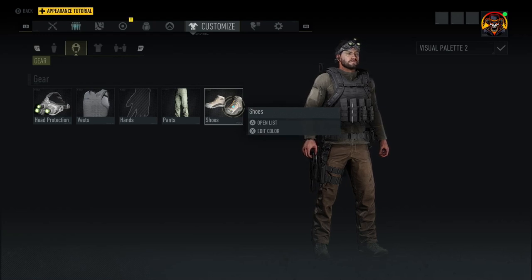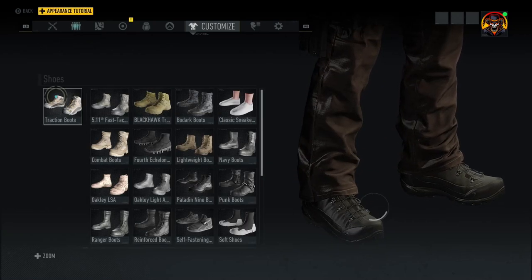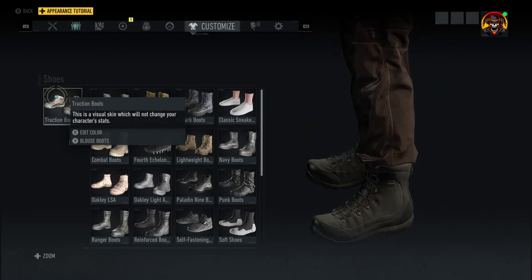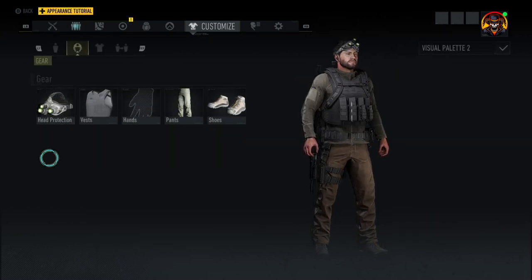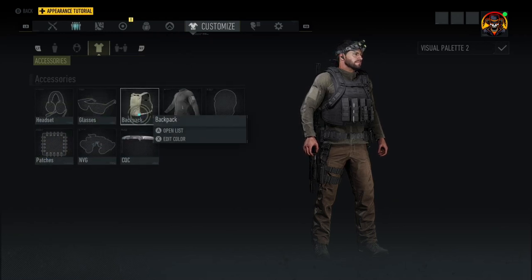For the shoes, good old traction boots in olive drab, which fit the look and the build pretty damn fine. And of course we're not going to want those bloused — we're going to want those just kind of settled there, and they look gorgeous.